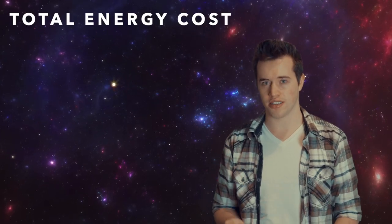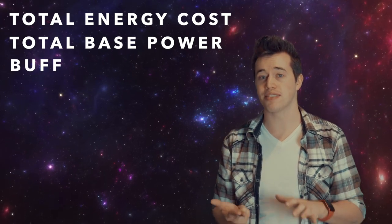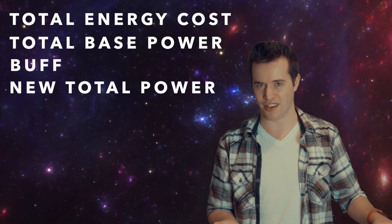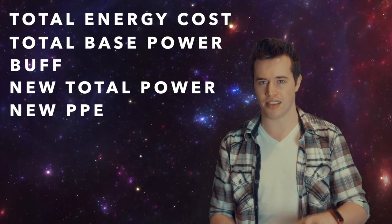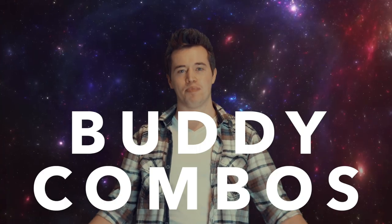Here's specifically what I'm going to be covering: total energy cost, total base power without any buffs, then the buffs they add, their new power based off the buffs, and then their new PPE — power per energy — based off the new power. Let's start with buddy combos.